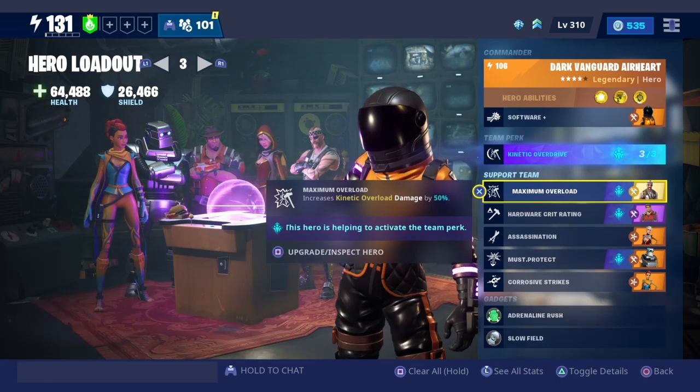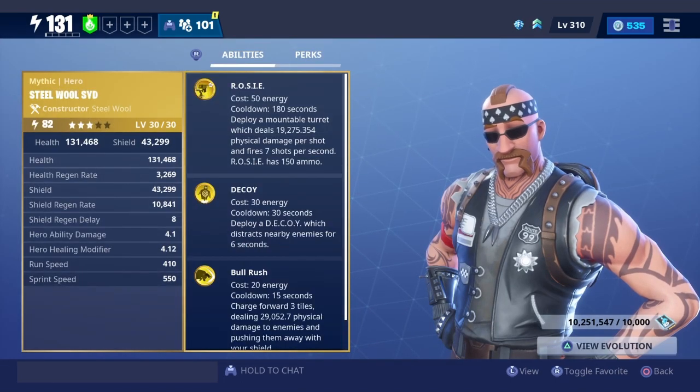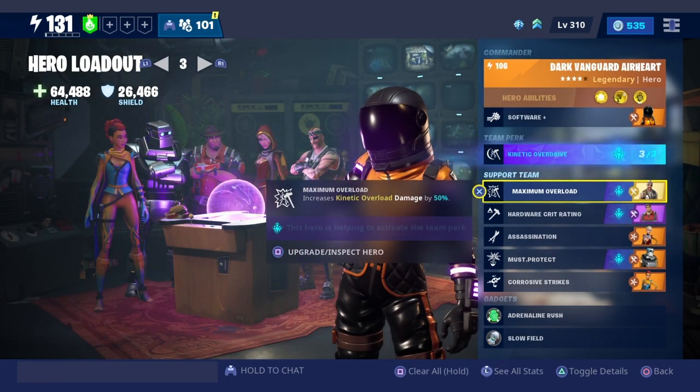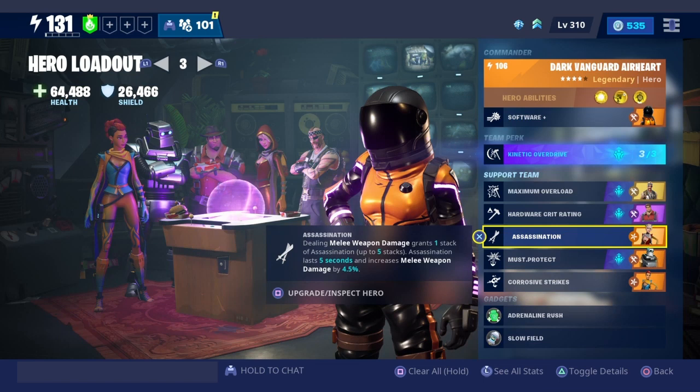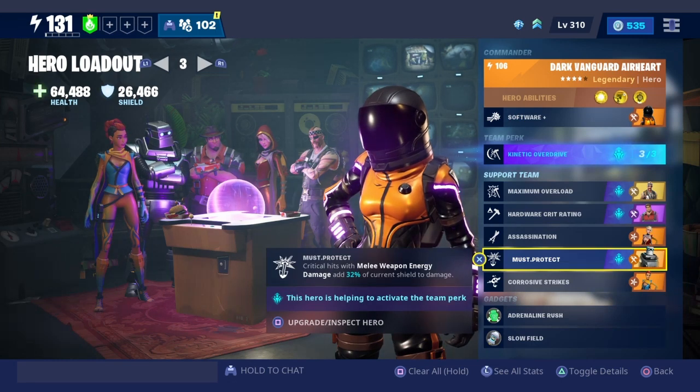Our first support team is Maximum Overload, which increases kinetic overload damage by 50%. That's Steel Wool Sid, the mythic hero — you can get him out of the collection book, or there are other choices. Our second support team is Hardware Crit Rating, which increases hardware crit rating by 17. Our third is Assassination: dealing melee weapon damage grants one stack of assassination, which lasts five seconds and increases melee weapon damage by 4.5%.